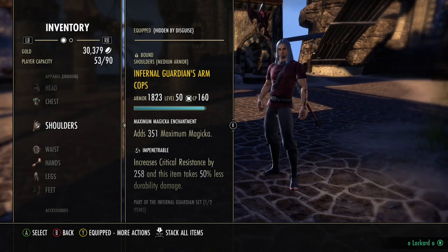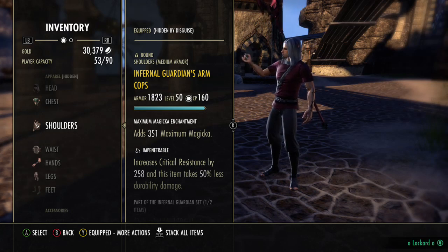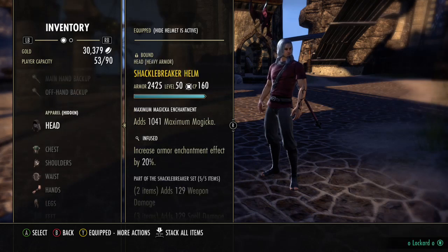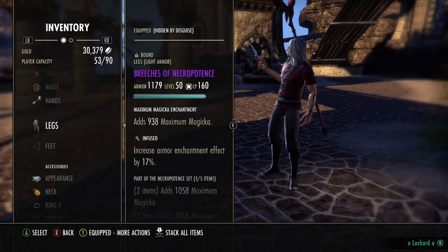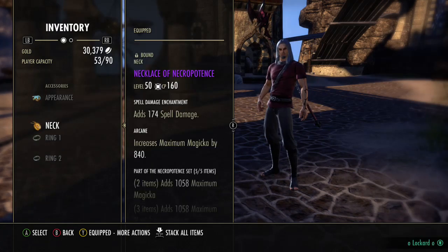It's just a one piece monster slot. You can put in the new monster set — it gives you Max Mag and Stam. I currently don't have the DLC so I'm not able to get it. So we're running 5-1-1. We got Heavy on the head, Medium on the shoulders, Light on the body, Impen on the smaller pieces, and Infused on the bigger pieces. On our jewelry, Arcane Enchant and we have Spell Damage.